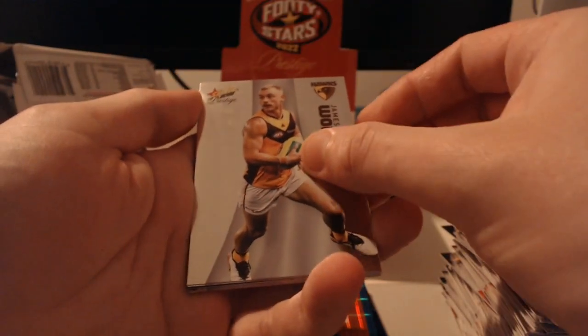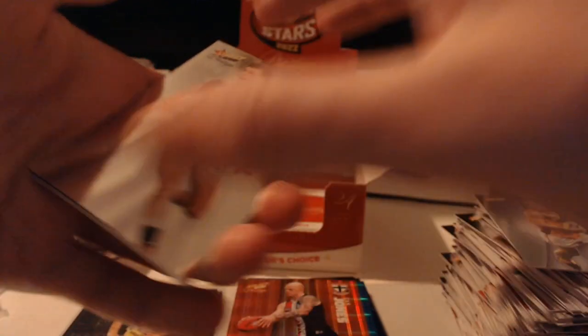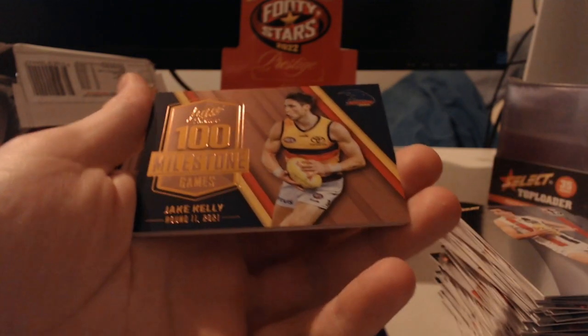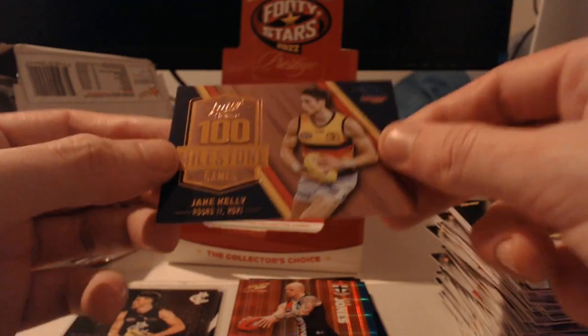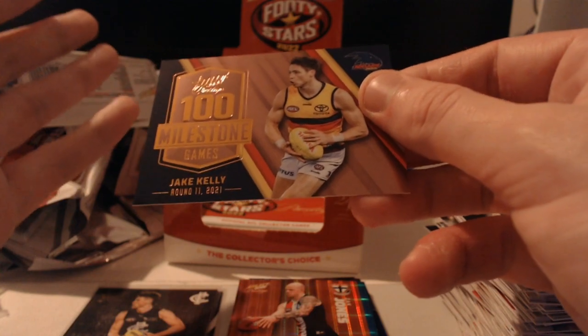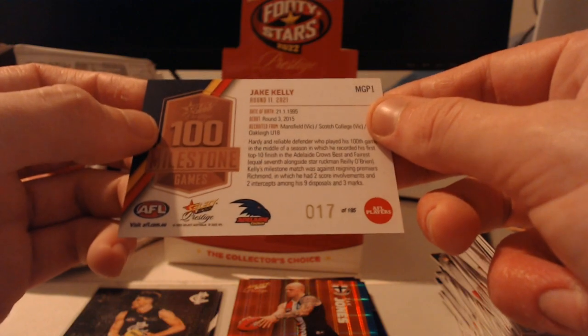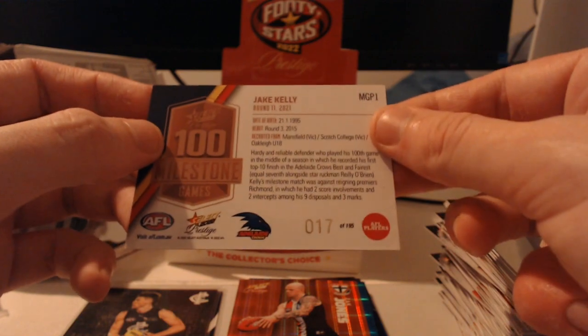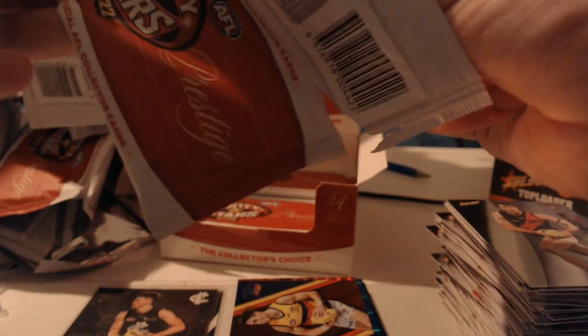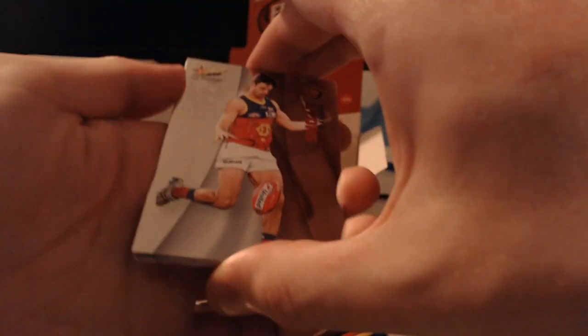Next pack — Braden Maynard, James Warpell, Rowan Marshall, and our first milestone card — it is Jake Kelly of the Adelaide Crows. A Platinum Prestige milestone card would be pretty good. I wish they did more with the bigger milestones from last year — like Sean Burgoyne, Travis Boak, David Mundy. Number 17 of 195 for this milestone card. The beautiful thing about having every numbered card is that you're almost guaranteed a low number at some point. It is just a low Jake Kelly milestone — I'm not too sure how many people are interested.